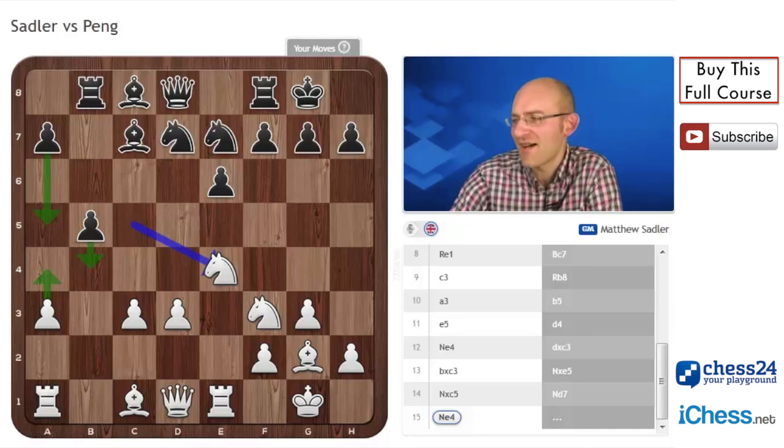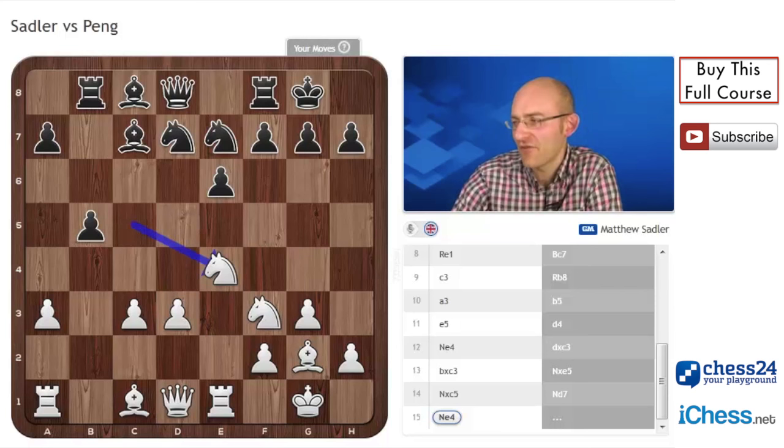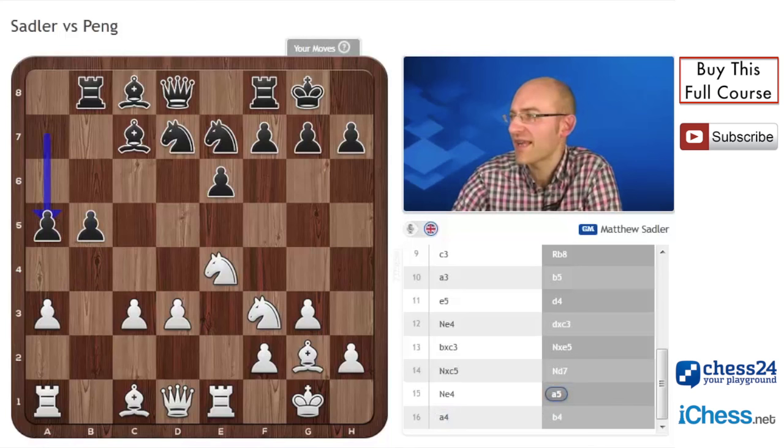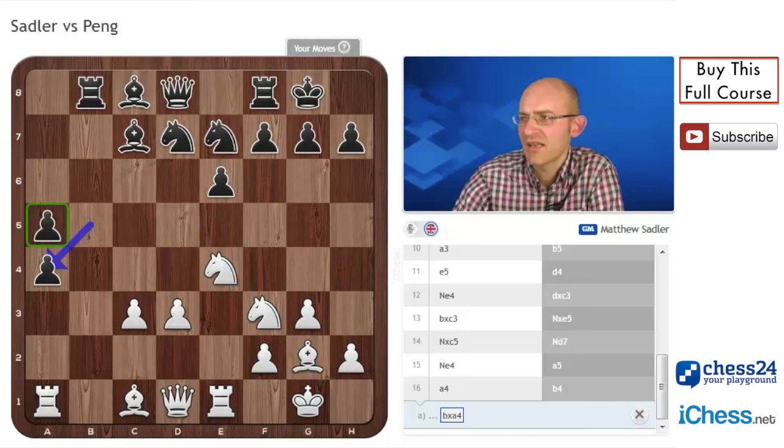I really thought that the pawn on b5 would be extremely weak and extremely easy to attack. I also thought it did nothing to inhibit White's activity. I felt that if Black was going to accept an isolated pawn on the queenside, he should either try to play it with a5, a4, b4, or just play a5, a4, and then bxa4, leaving this pawn on a5. In that case, I thought Black was on the way to starting to stabilise his position.